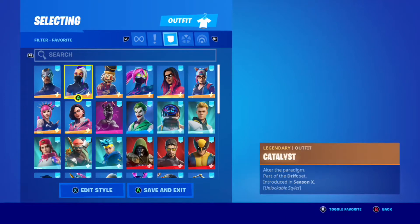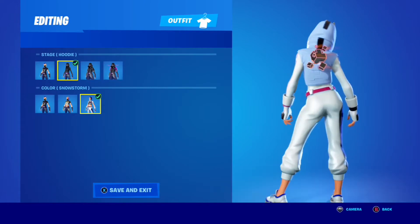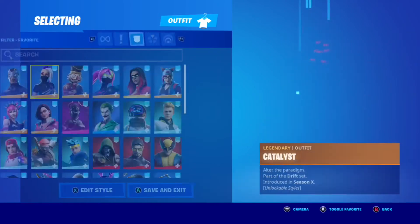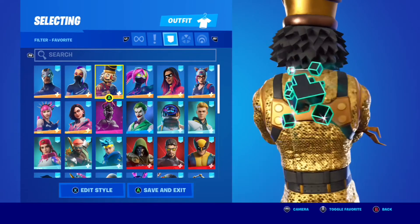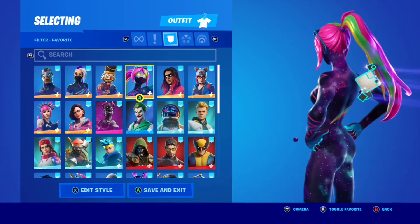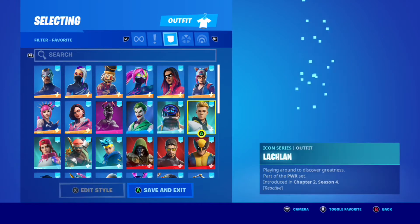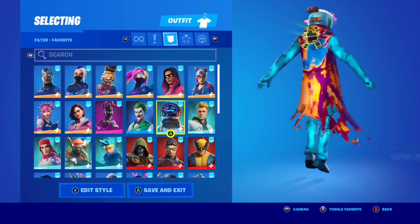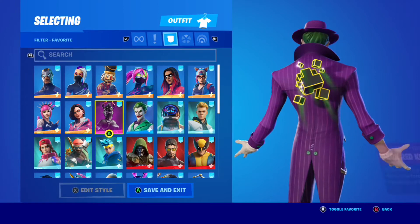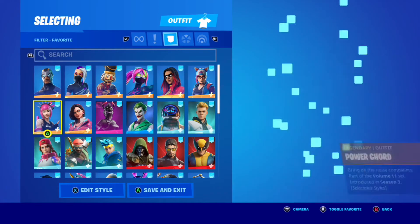There are two back blings and we'll do the same combos for both since they have the same color scheme. I really like this back bling — I love the way the floating cubes look around it, and that streak looks very nice. I love the way it changes colors. Unlike the Gleam Team skins from last week where colors were continually changing in an up-down pattern like rope lights, this one stays the same color for a bit and then fades in and out for different colors.